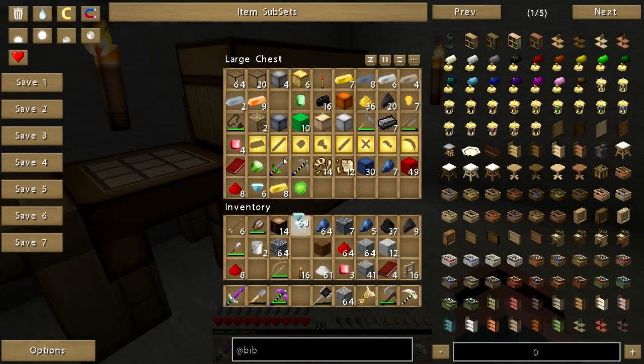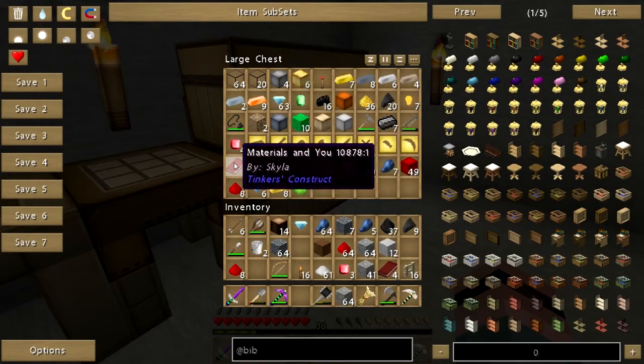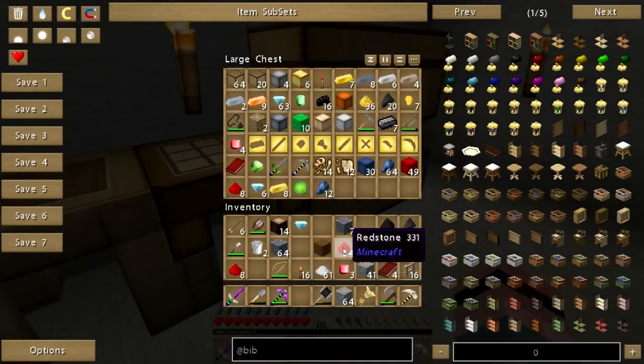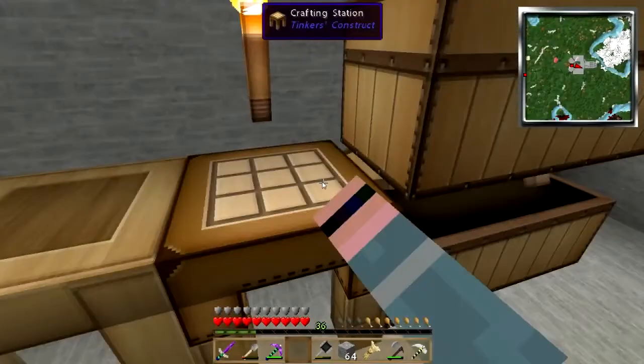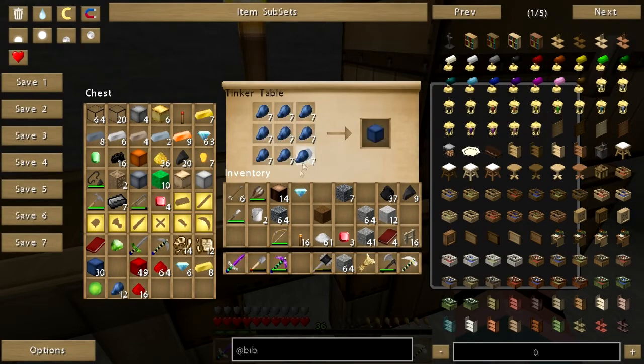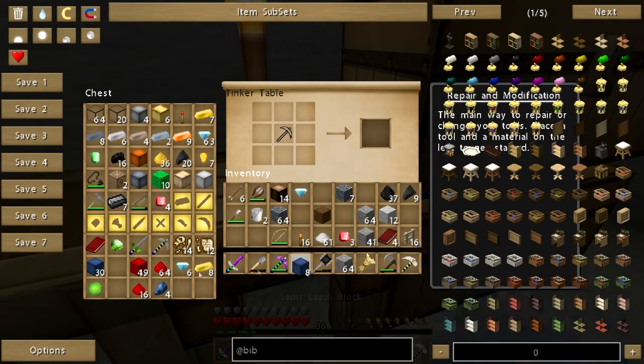That's not a generic book. Let's put all this away and consolidate all of our lapis and redstone again. We'll put the dregs on our tools or weapons. Oh, there's one emerald — okay.